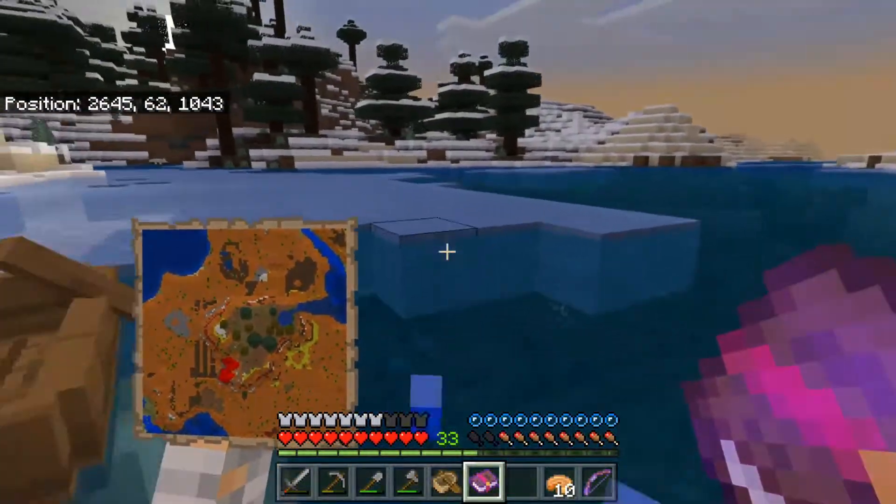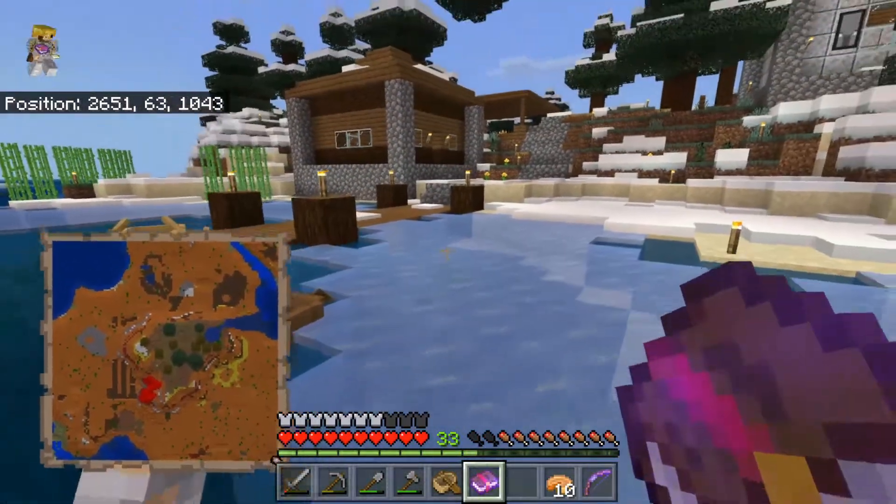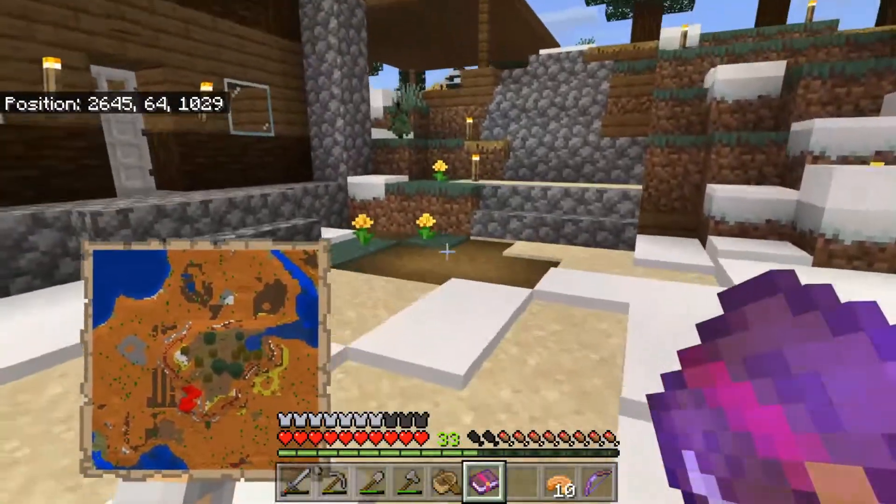There are puffer fish all in this ocean and it's absolutely terrifying. He's got so many different boats here - I don't even know what he's working on - but it looks like he's got two little houses here.